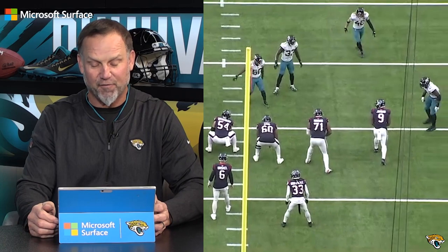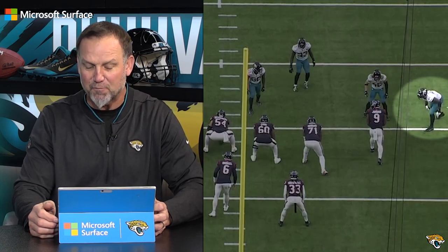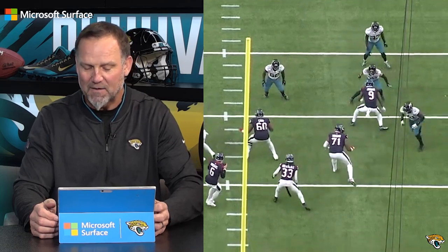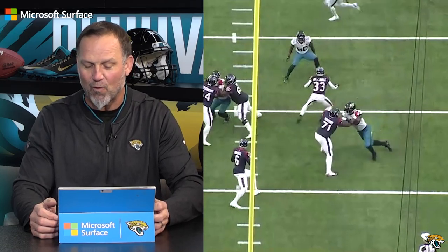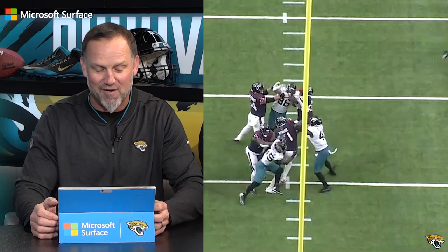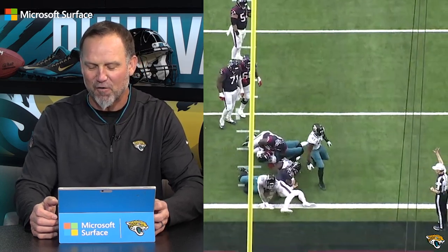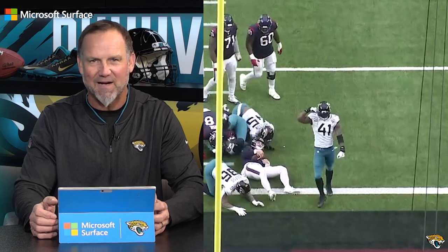And then this third play, it's a third and six, and Josh powers the right tackle, Tyus Howard, back into the quarterback once again. But he doesn't get this sack — what it does is it enables Kalevon Chazon to get a sack. This is big time, especially on third down. Monster game by Josh Allen.